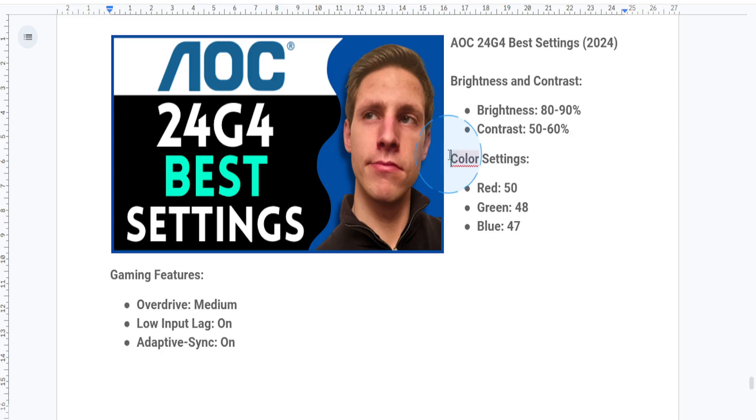For vibrant visuals, go to the color setup menu and set red to 50, green to 48, and blue to 47. This gives you a balanced color tone without oversaturation.